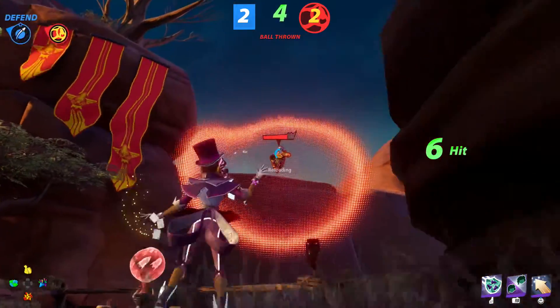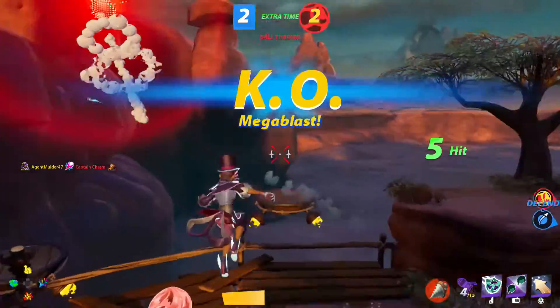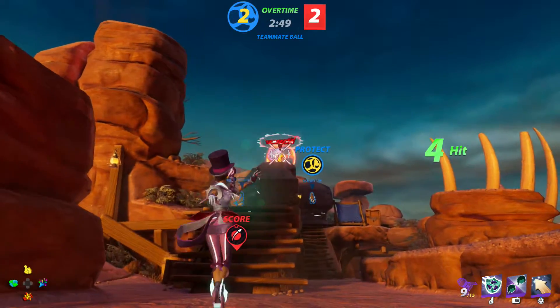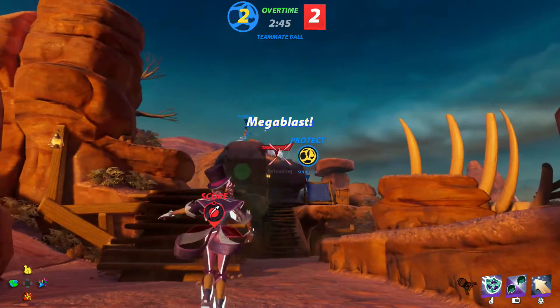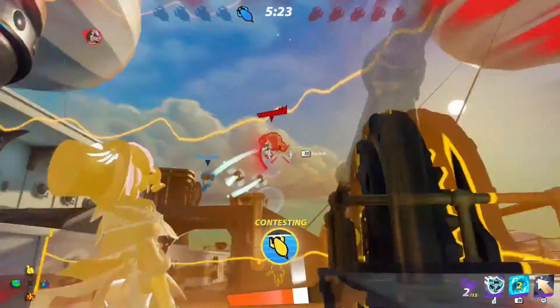Mystine is definitely one of the more challenging characters to master in this game. She doesn't deal a whole lot of heavy damage, even with her three-card burst, and she's not a very fast character either. It's best to keep her at a distance from the fight and use her as a sharpshooting support character alongside heavy hitters like Izelle or Blastbeard. Another great character to run with Mystine is Kai'i — having Mystine and Kai'i as sharpshooters while Blastbeard moves in on opponents is a great team composition.